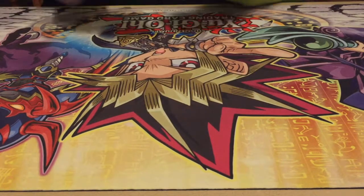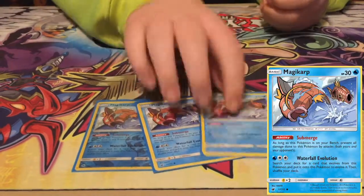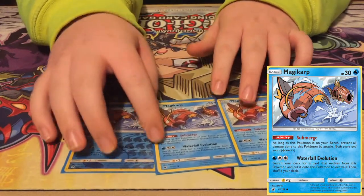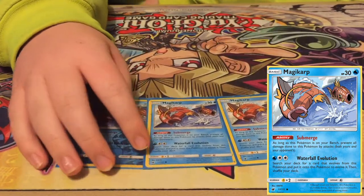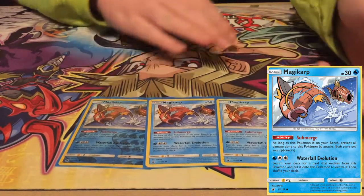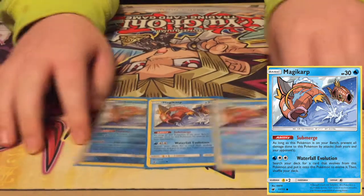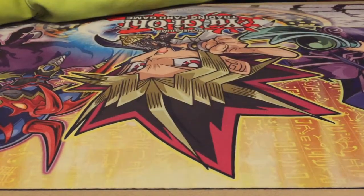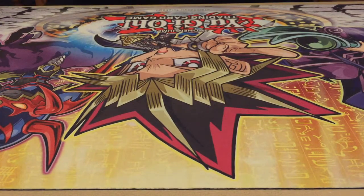Then, to go along with Gyarados, you got the 3 Magikarps. Waterfall Evolution does 3 — if you have 3 energies, it evolves Magikarp to Gyarados. And Submerge: if he's on the bench, he can't get hit by anything. Counters Buzzwole pretty well. He would not be worth it to run if he did not have Submerge.